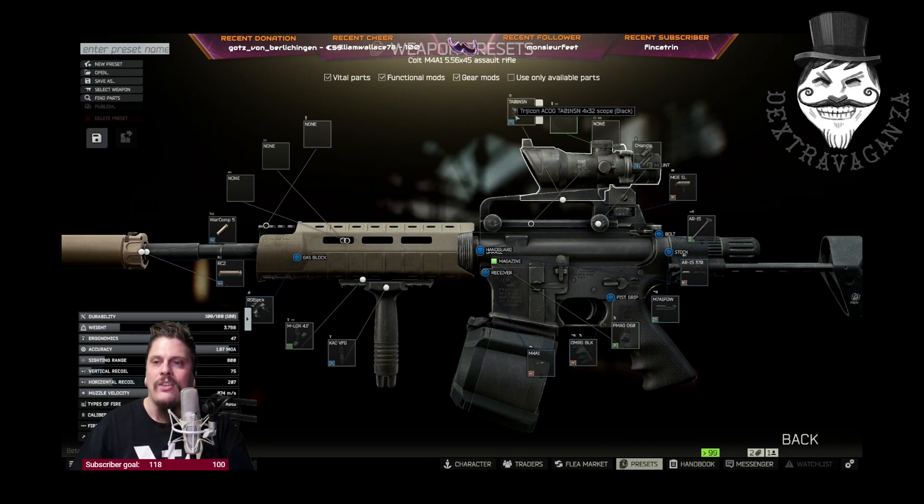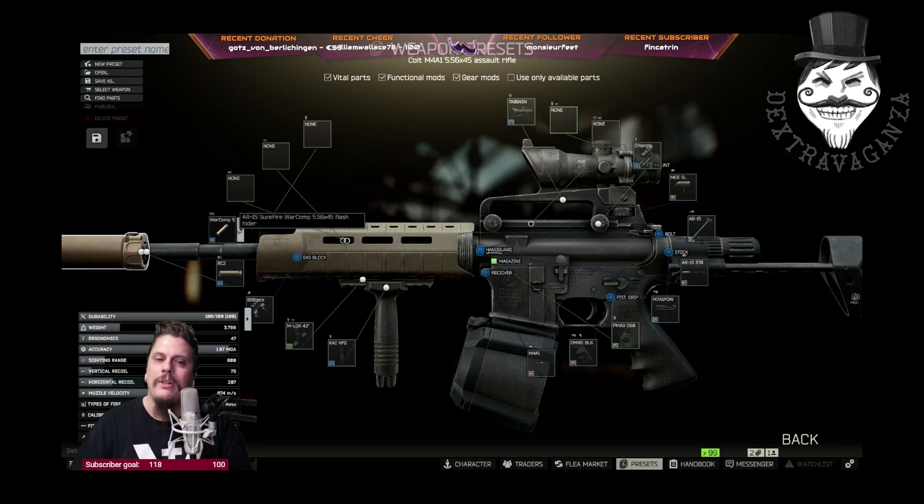I bought the Trijicon ACOG TA-01 NSN scope in black — there's also a tan version which would look nicer with this weapon configuration, but this was the cheapest at 18,000 rubles. I also installed a SureFire WarComp flash hider from Skier Level 2.